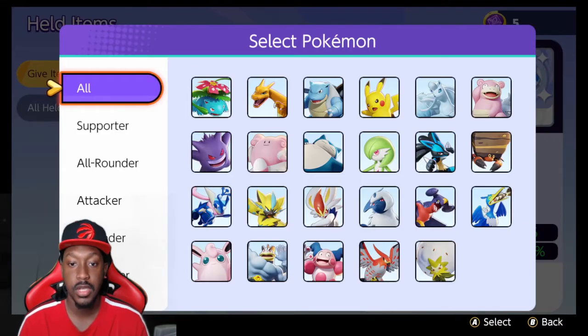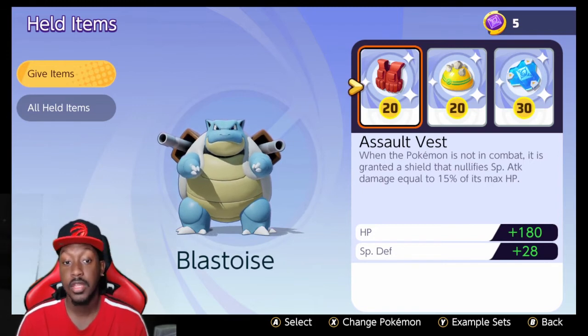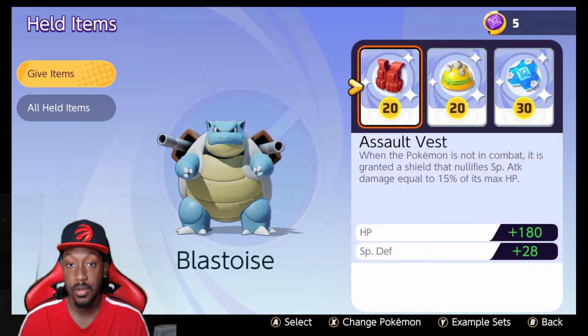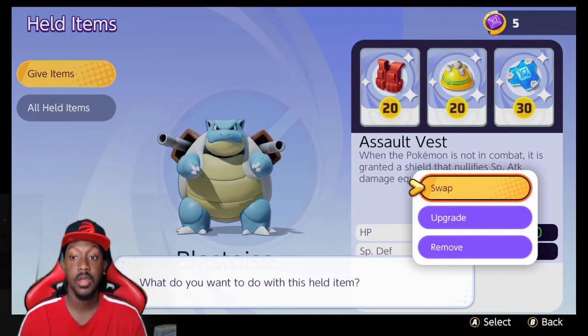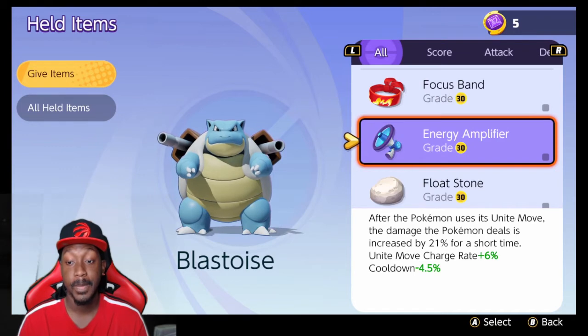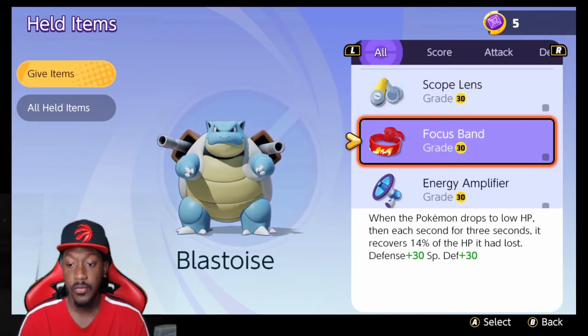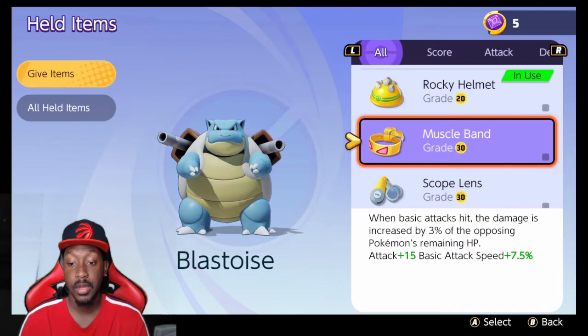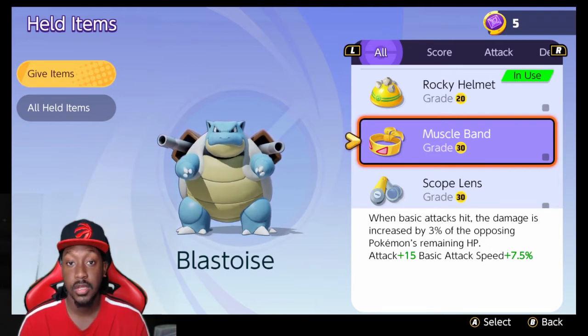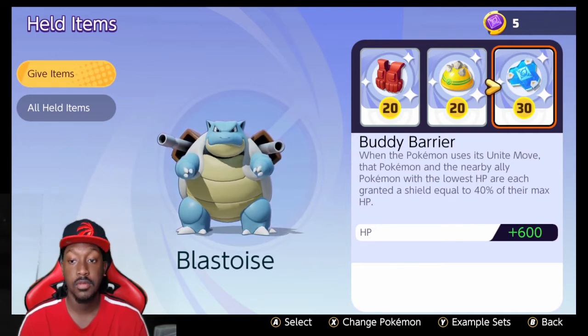When I first got Blastoise, the game suggested Rocky Helmet, Assault Vest, and Buddy Barrier — I think that can work and is a solid set. Personally, when I was playing on stream on the free-to-play account, I was using Muscle Band, Focus Band, and Buddy Barrier, and that worked really great. We lost one game but the team wasn't ideal. Focus Band gives more defense and special defense, Muscle Band gives attack speed and basic attack speed.